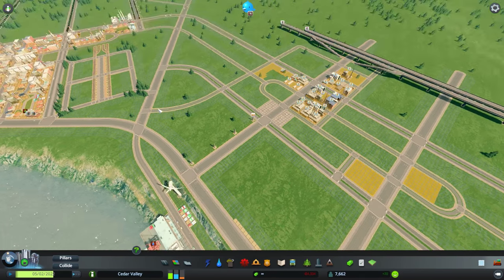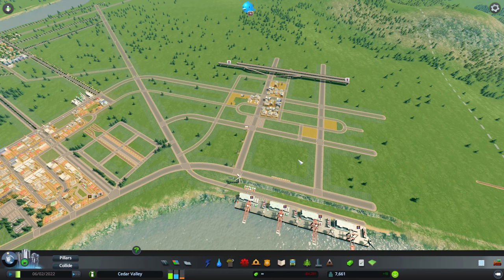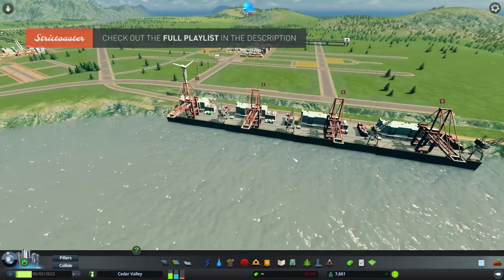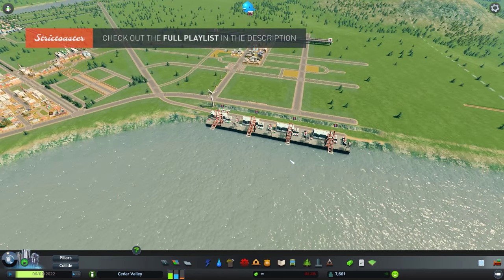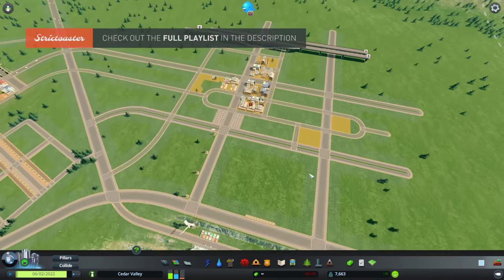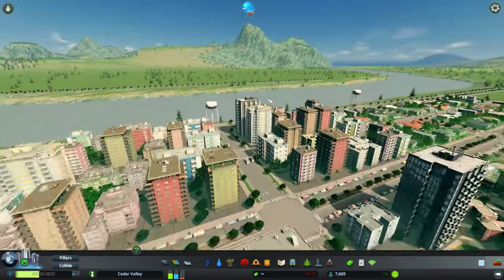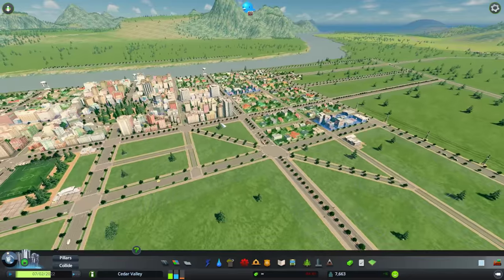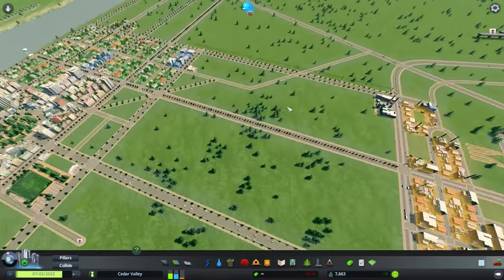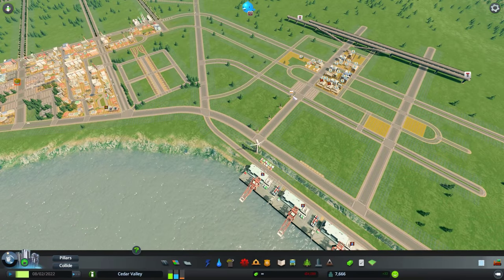Before I do anything else, we need to take care of some issues I was noticing off camera — there are more than one. These buildings need some water, these buildings need some power, and I also noticed that we're running short on garbage collection.